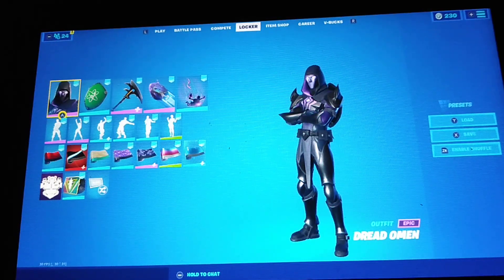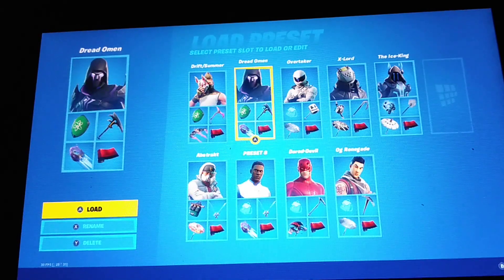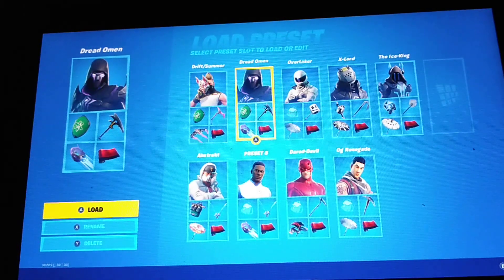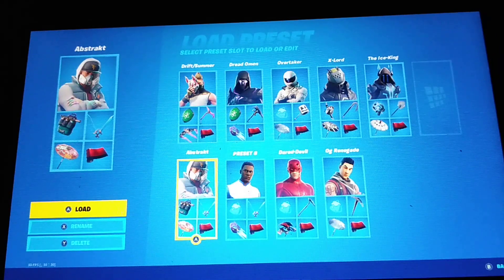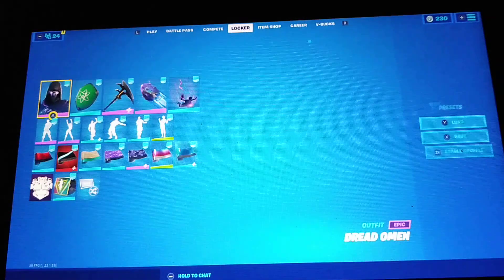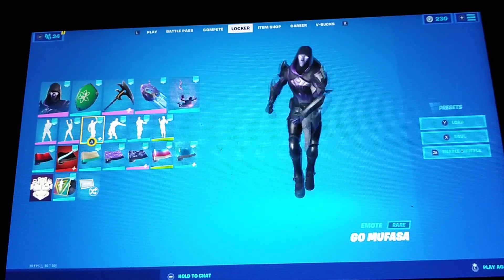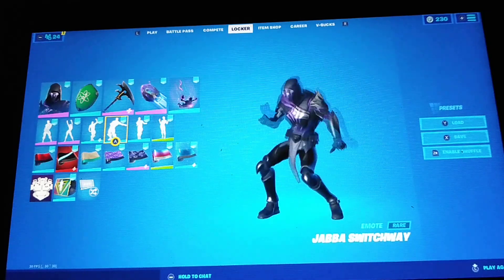So just to recap: I bought the Dread Omen yesterday when it came out in the item shop. I was gifted the Abstract skin two days ago as an early birthday gift from one of my cousins. I bought the original Renegade when the default first came back. And I got the two new baby emotes — Go Mufasa and Jabba Switchway.